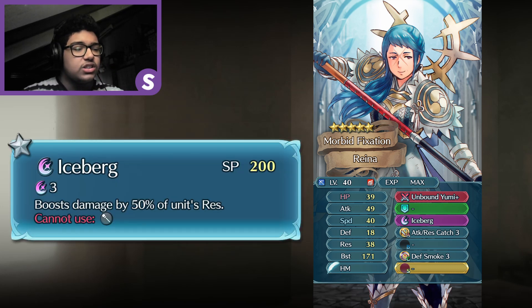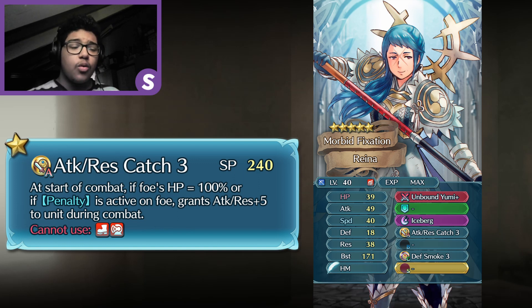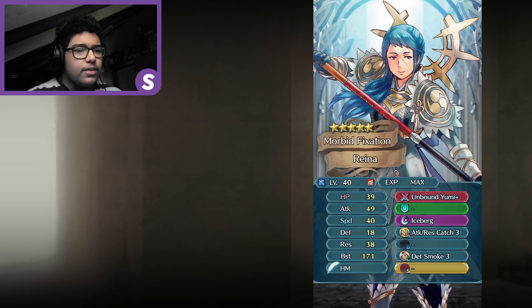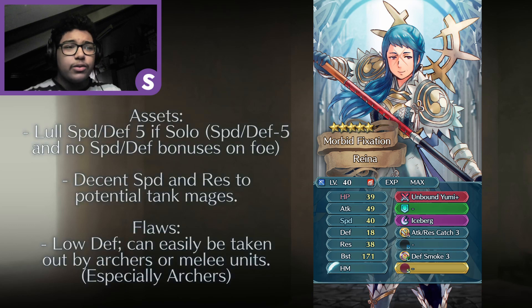I chose Speed Defense instead of Attack Defense because we already have the Helm Bow, which does a similar attack defense effect, and it would be weird to introduce an Unbound Bow with the same effect. I gave her Iceberg because of her 38 Res, which will deal 19 damage when it triggers. For her 5-star skill I gave her Attack Res Catch 3 — if the foe is at 100% HP or has a penalty, she gains Attack and Res plus 5, pushing her Res to 43 and letting Iceberg deal 21 damage. For her 4-star skill, Defense Smoke 3, allowing the Catch ability to work consistently. It's a decent kit for a demote.